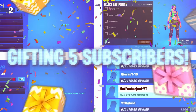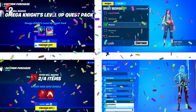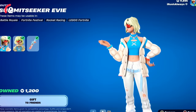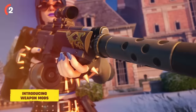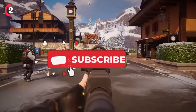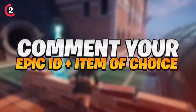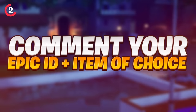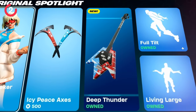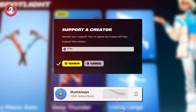We are still gifting five of the most loyal subscribers every single day inside of the brand new item shop. We do have the brand new Winter Evie skin which is pretty cool. To enter, drop a like on this video, subscribe with post notifications on, drop a comment with your Epic Games ID, and consider using support creator code YTRA.